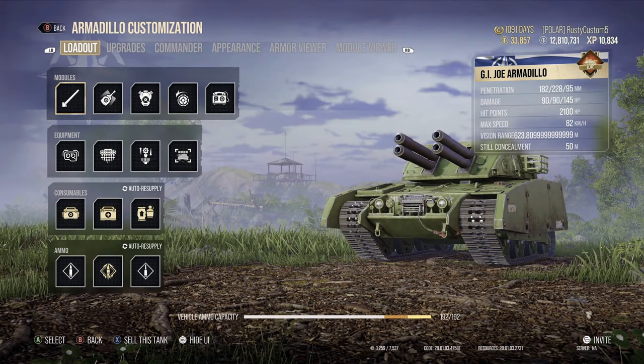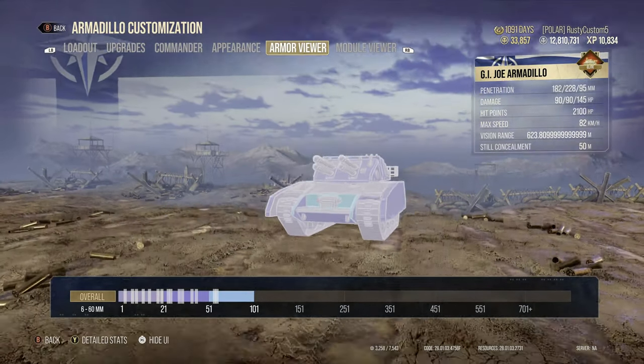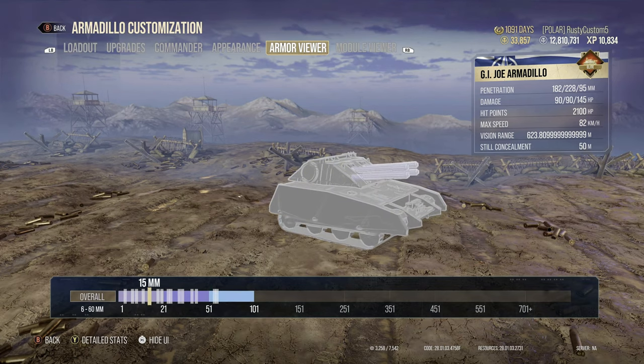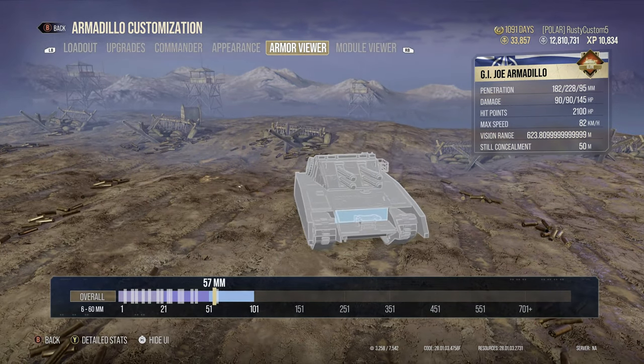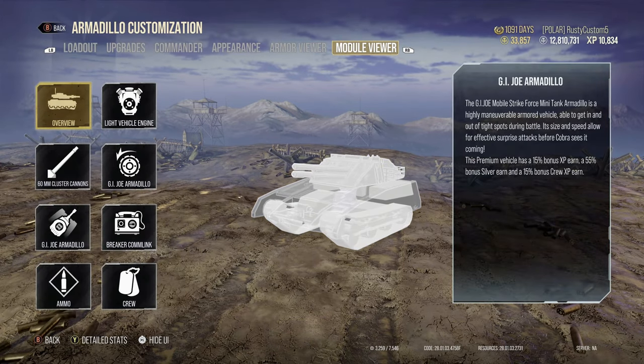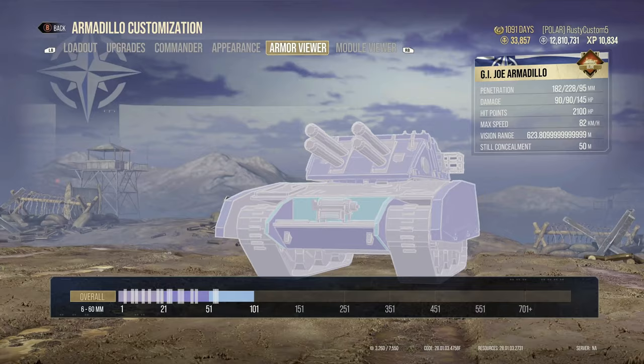With the gameplay and generalization out of the way it's time to get into the nitty gritty details. So we're gonna look at the armor — there is nothing really to see here. It's got some spaced armor on the sides that'll help it bounce random shots, but at 60 to 100mm at its thickest, you're getting penned by everything unless you get a very lucky angle.